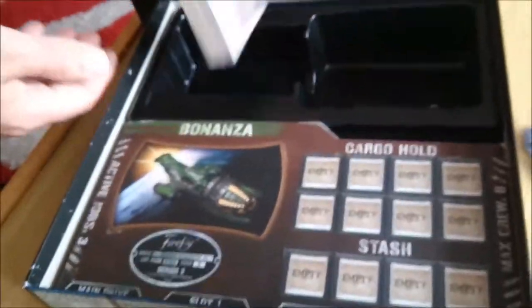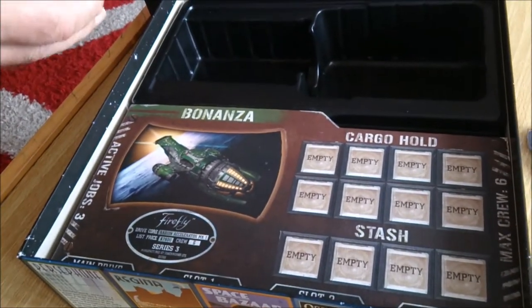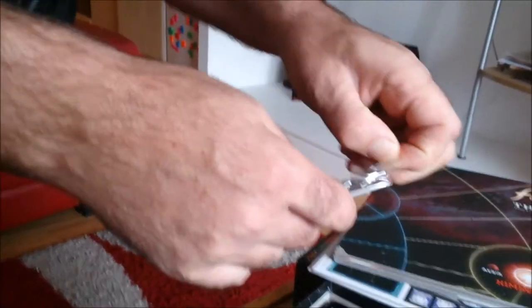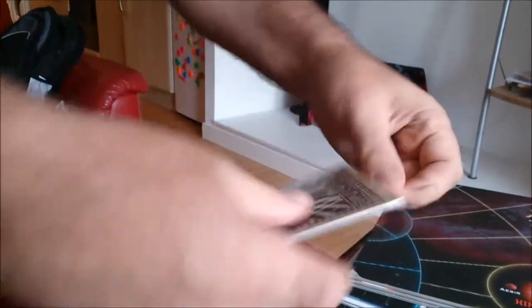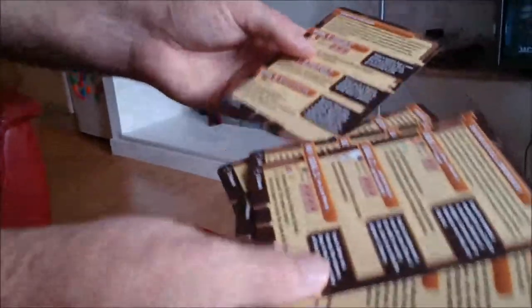Character cards - or ship cards as the case may be. That's the money, kind of Monopoly-esque money. These look like the mission cards. They're quite big.